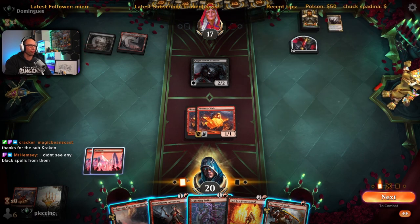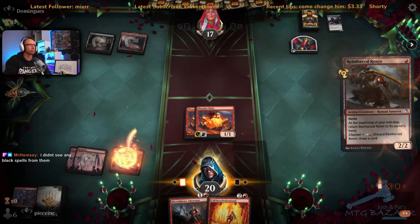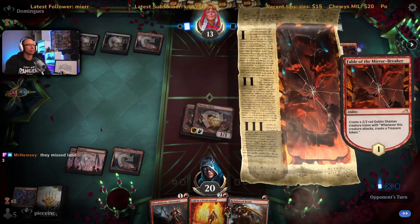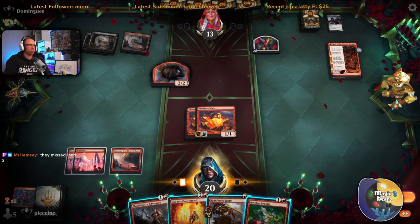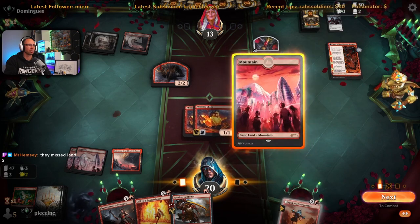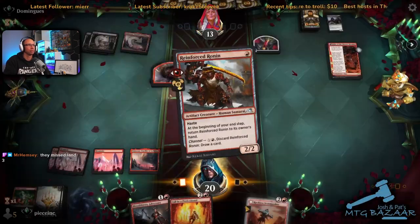We just kill this — keep the board clear. We Lightning Strike it and then play the Ronin, play this as a land. Turn three we've got them down to 13, having used two burn spells on creatures — that's pretty good in Standard for mono red. Reckless Impulse first — I'd like to find a burn spell for this thing. If we don't find a burn spell we've got a land, and I'm going to save this. We can cast the adversary next turn — if we get a Lightning Strike off of it that's pretty good.